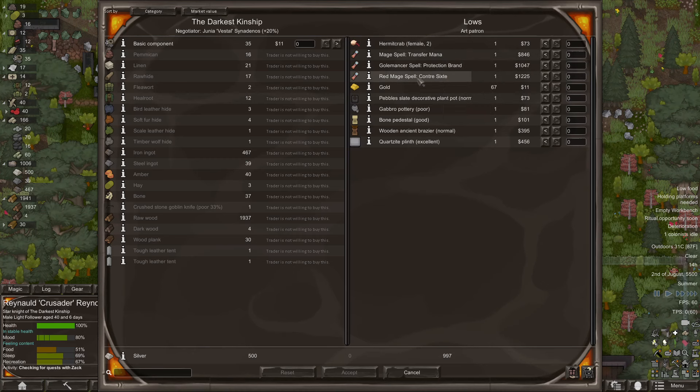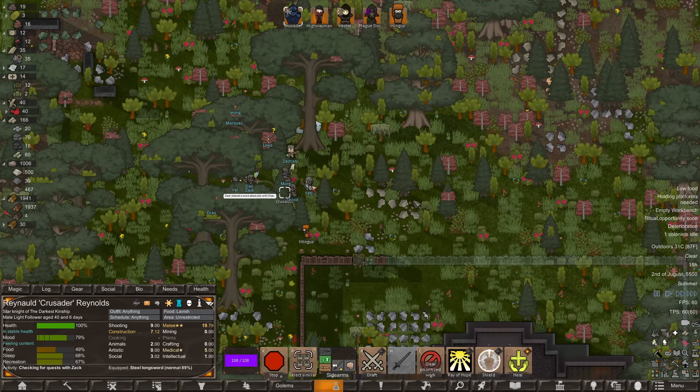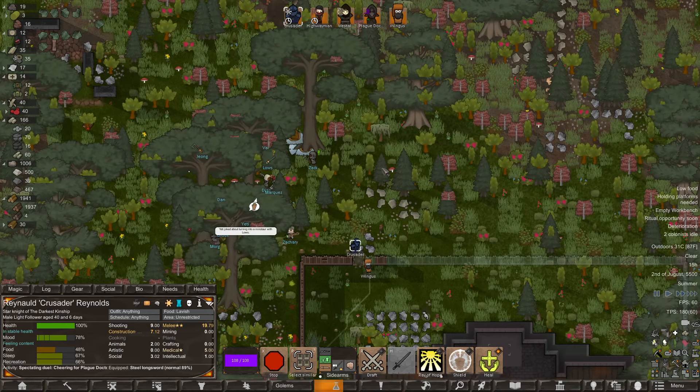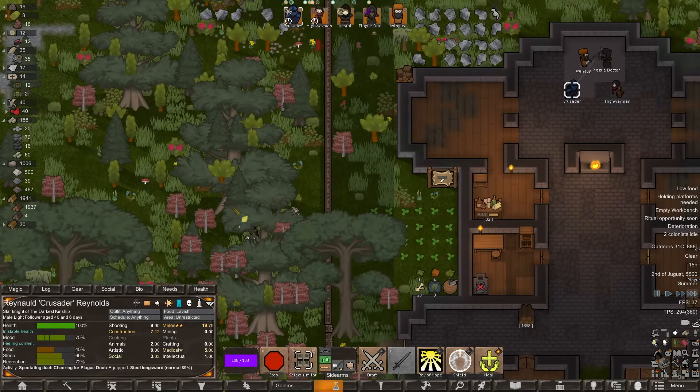Hello — the art patron has magic spells and a couple of hermit crabs. The only thing they'd buy from us are basic components, but we have 500 silver. I don't see anything I want for it though. There's a refugee prisoner willing to join — it will cost 359 silver. I can't afford that right now, I'm sorry.